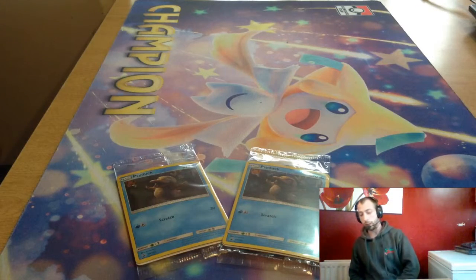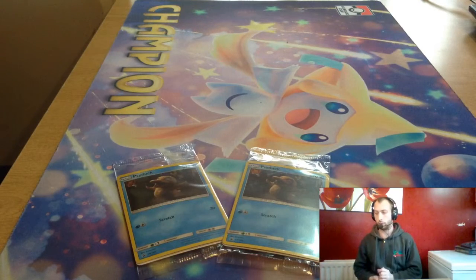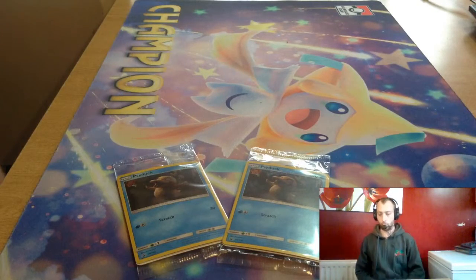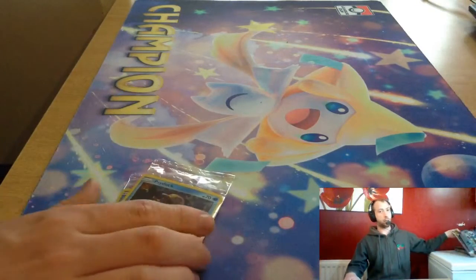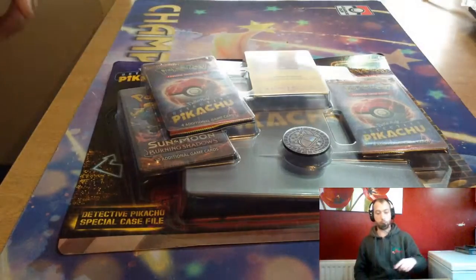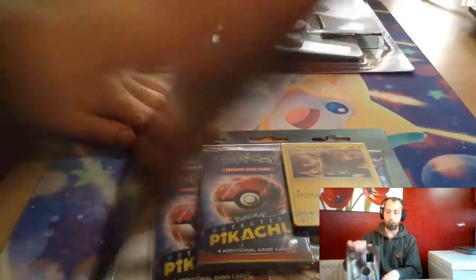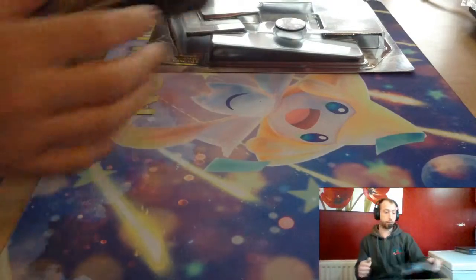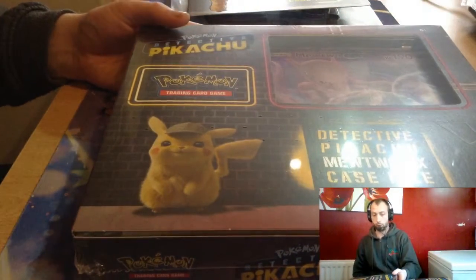Hello guys and welcome to Jay's Cards. Today we are opening the new Detective Pikachu stuff. We've got 3 boxes to open, and here we have our Psyduck promos from Game. We've got one Detective Pikachu with a folder with the Burning Shadows pack, a Detective Pikachu case folder that clicks open with a Crimson Invasion pack, and a Detective Pikachu case file with Mewtwo Jumbo.